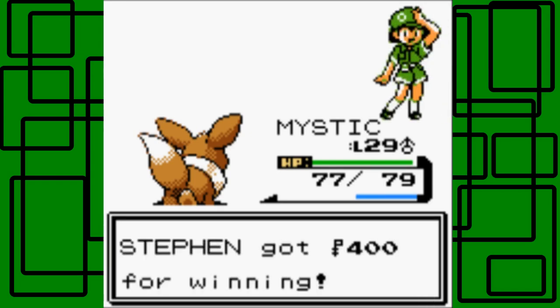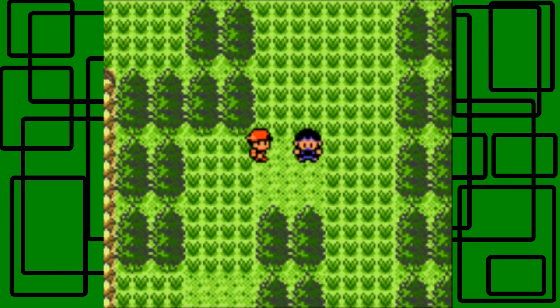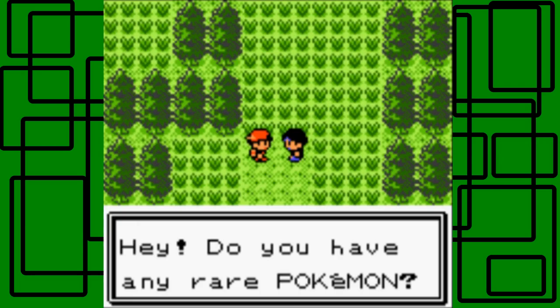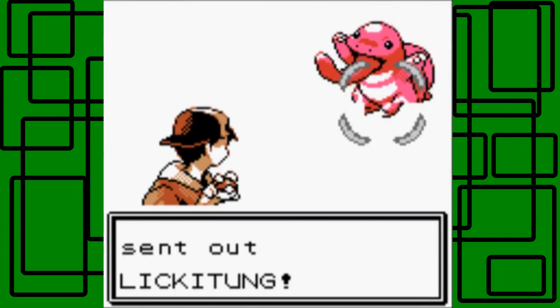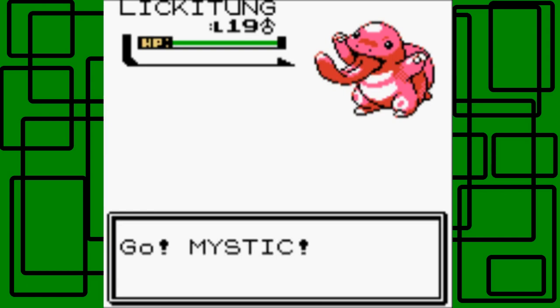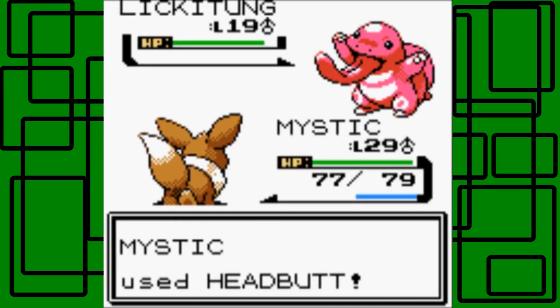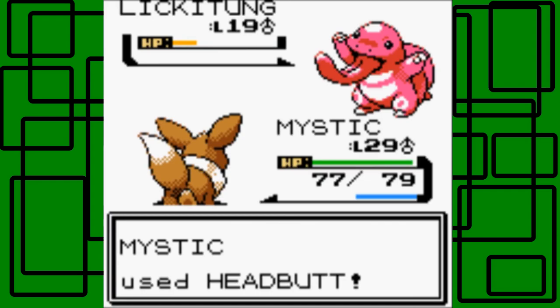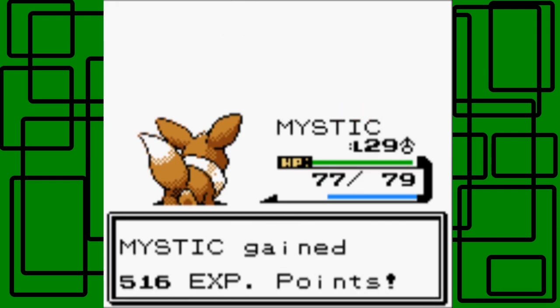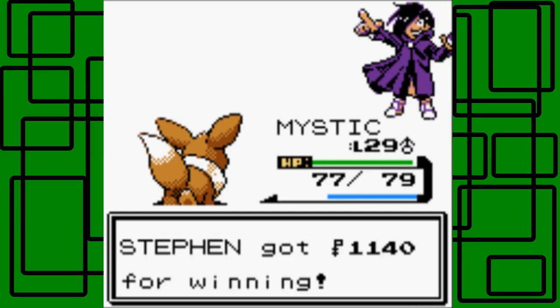I haven't let Mystic faint at all yet, so I'm hoping its happiness is close enough to evolve into Espeon. I've only been training it in the morning, so hopefully it evolves into Espeon soon - like in the early 30s, I'm hoping. A trainer asks: do you have any rare Pokemon? Yes I do - I have an Eevee for one, that's pretty cool. I have a Meganium, which is pretty rare because there's only one in the game apparently. Here's Pokefan Brent - his Pokemon is a Lickitung at level 19, male. Let's go with Headbutt. Mystic is 10 levels higher than this thing! Oh, it flinched - awesome! Using Headbutt again - awesome sauce! Pokefan Brent was defeated - thanks for the 1,140 Pokedollars!